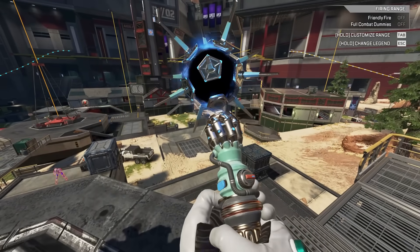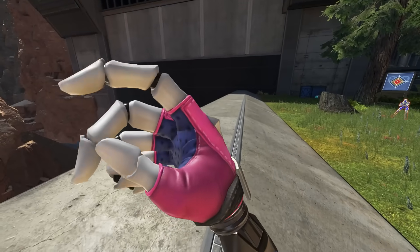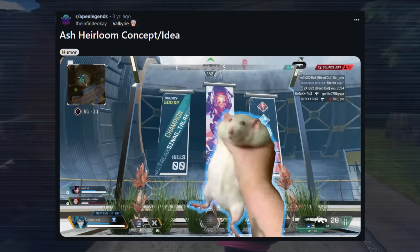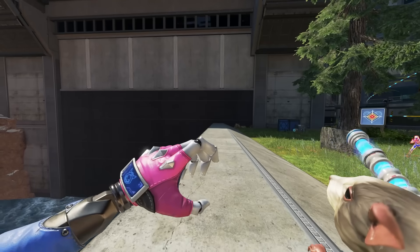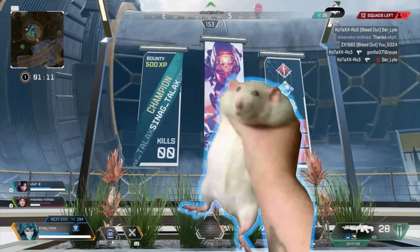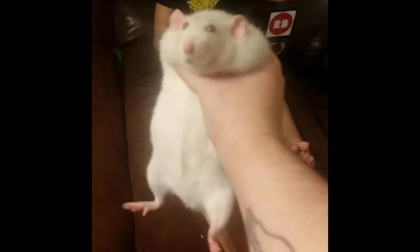The fans have a lot of sway over the game — like with Ash's heirloom. When Ash released, fan art went viral saying 'this should be Ash's heirloom.' Lo and behold, when Ash's heirloom actually released, Respawn added an animation that is almost certainly a reference to that original viral post from when Ash first released. Whoever took that picture has bigger cultural significance than they might ever expect.